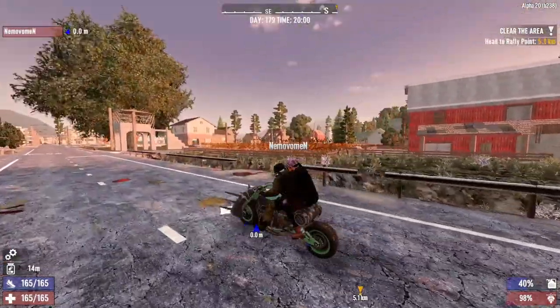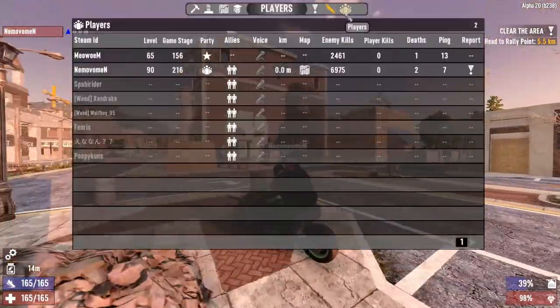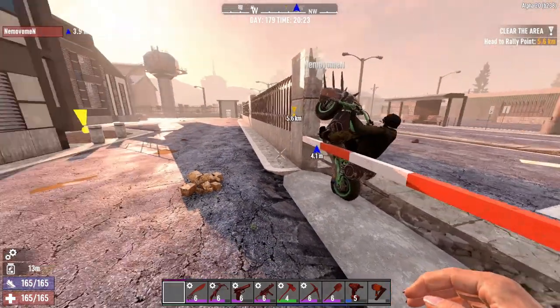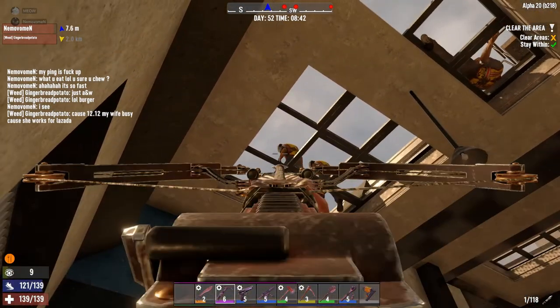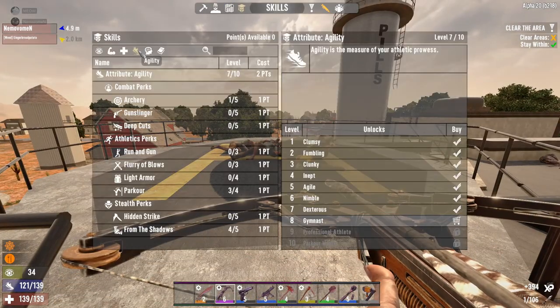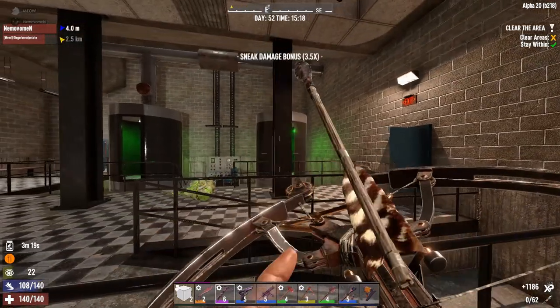Hello everybody, I'm back with another tier 5 quest building guide. Today we will talk about Pops and Pew factory. This factory is a new building in alpha 20. I would say I have the least experience in this building compared to other tier 5 quests. However, the difficulty of this building is not that high. So let's grab a quest and see for yourself how to do Pops and Pew factory.